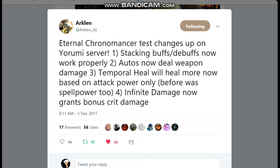Stacking buffs and debuffs now work properly, which I already tried, and you do a lot more damage. Auto Attack now does weapon damage, which is pretty high damage. The Temporal heal will now heal more based on attack power only — it heals a lot more than it did. I used to do like 300 heal, and now it's 600, 700.